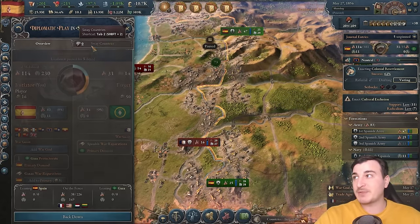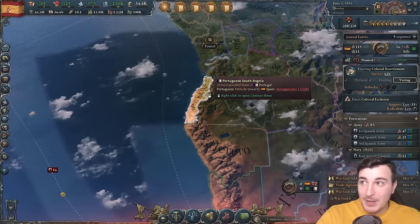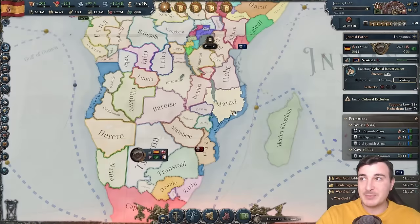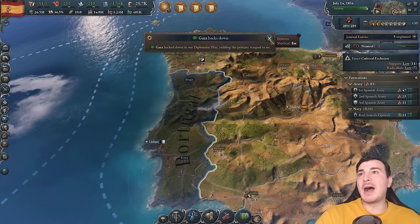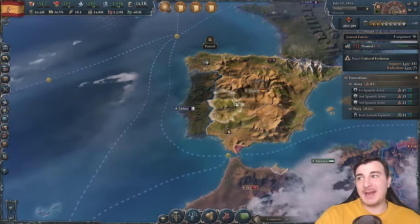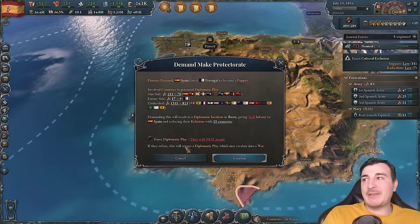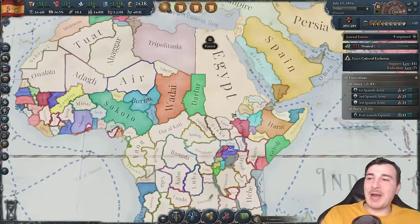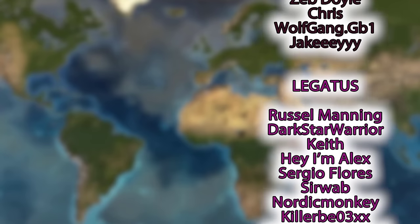Portugal backed down — I was so excited about a free war to puppet them. If I attack them directly, someone will surely join on their side. Gaza also backed down, those scumbags. With all of these Spanish-speaking South American and Central American bits under our control, we've truly restored the Spanish Empire. But let's not end the saga here — let's make Spain the greatest nation this game has ever seen.